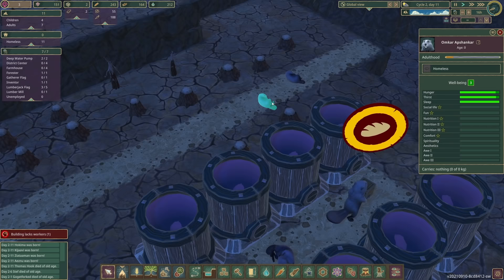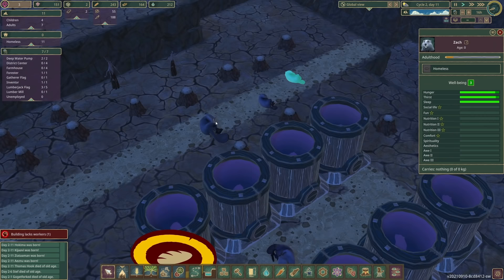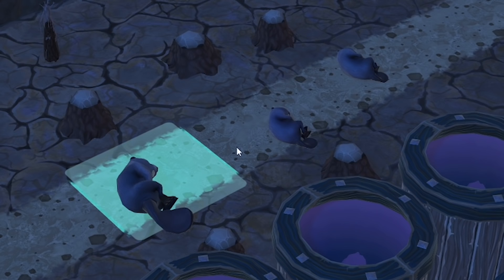Our new baby beavers are well at home. This is Omka, this is Zach, and oh - Travis. Travis is being the dad and he's come to sleep near them to offer them a bit of comfort.